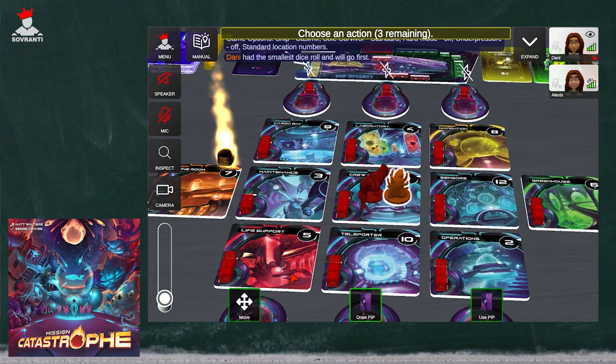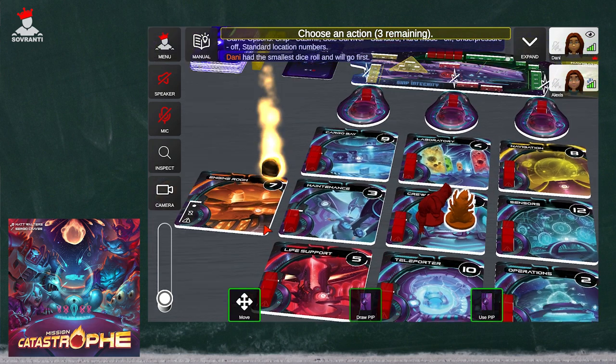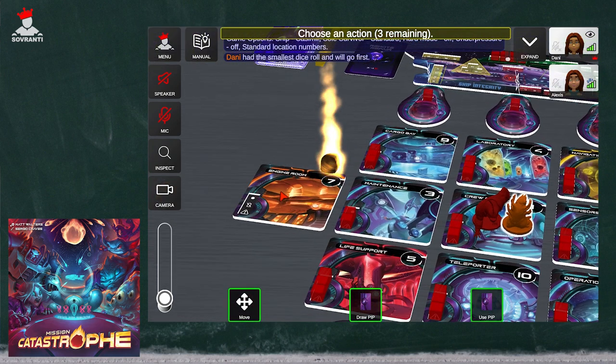What also is going to happen is cascade effects — which actually happened in this scenario. The engine room got hit three times in a row. If the last cube from a location has been removed, it's going to set off a cascade. That's why maintenance also lost a cube — when the third one got removed, maintenance also got one removed.